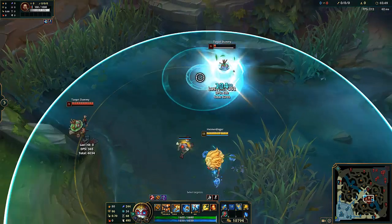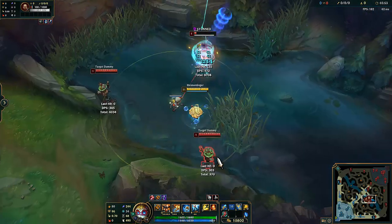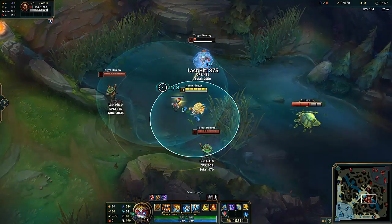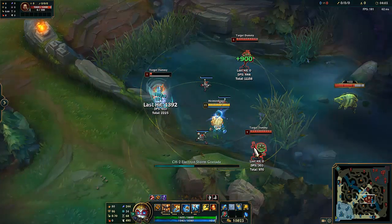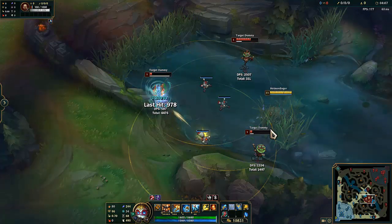Hitting the grenade will just trigger an empowered shot whether you slow or whether you stun — it doesn't matter, it'll just empower shot. And hitting all the missiles on one target will stun. Remember that. And then if you have more than one tower, it will do double empowered shot — double the shred. If you have three towers, they will most likely die from that.